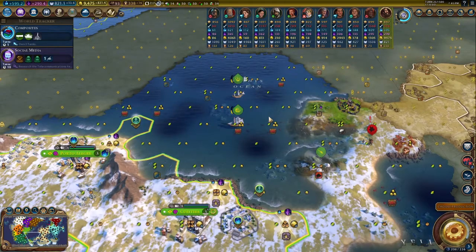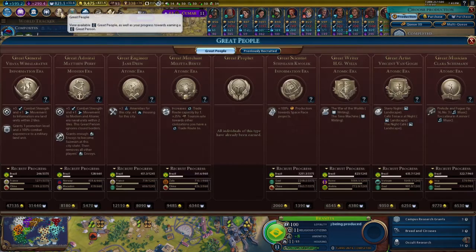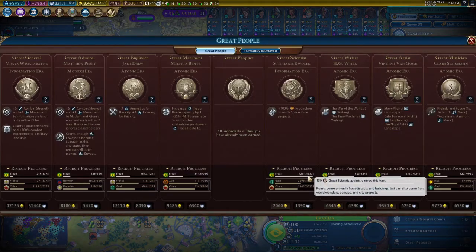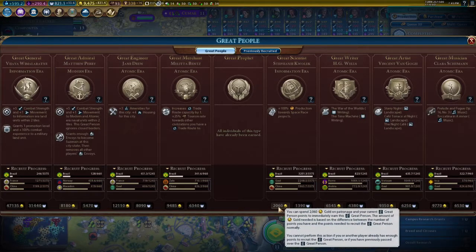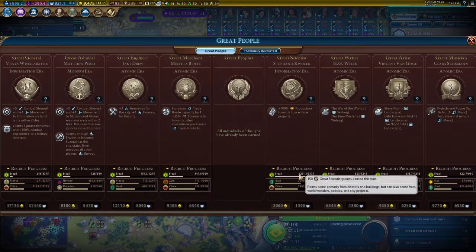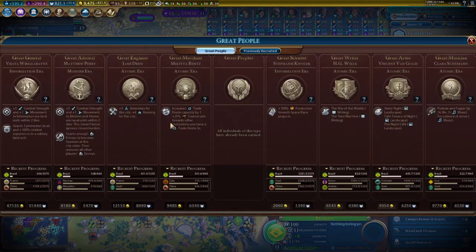And privateer can upgrade, so we'll do that next turn — rather prioritize getting as far away as possible. We did get campus research grants, and we are now at a whopping 150 scientist points per turn — just this turn. That's pretty darn good. With that kind of pace, we can definitely without a problem pick up in a few turns this, and this will basically give us the most proper endgame setup here.